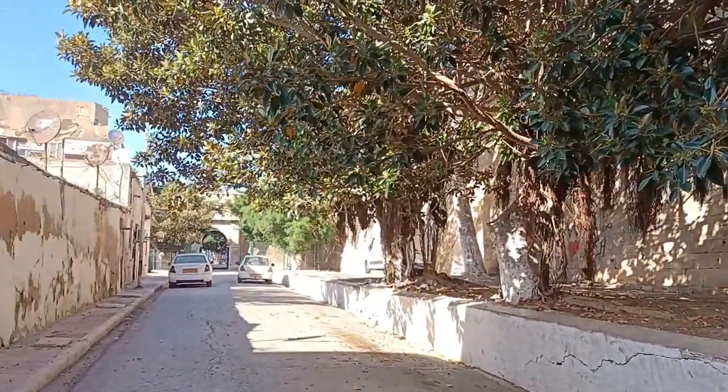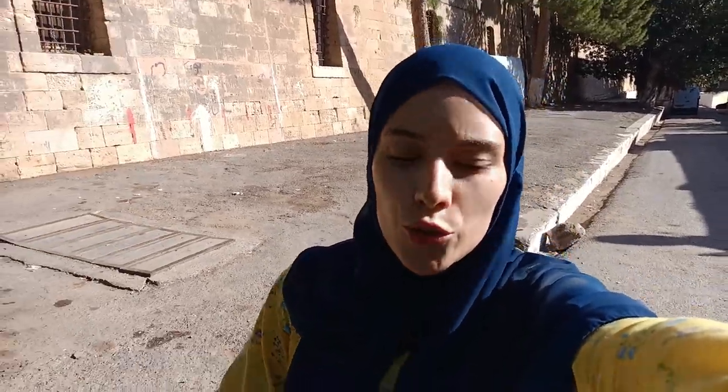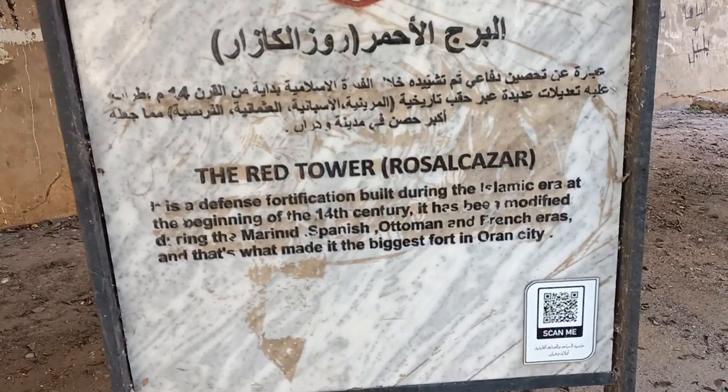It's called Sidi Hawari, and in this area there is a castle called the Castle of Bey. It's about three castles in one. We've reached it — this is the entry. This castle is called Rosa Casa, meaning the Red House, and it has three parts: a part of the Marinids, a part of Spanish colonization, and a part of Turkish colonization. The difference between these three parts is the period in which each was built.